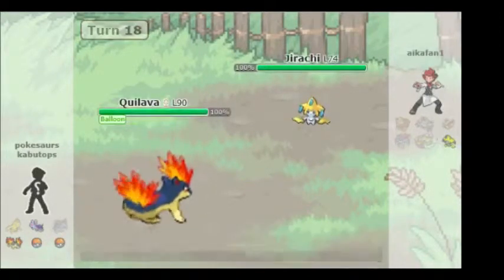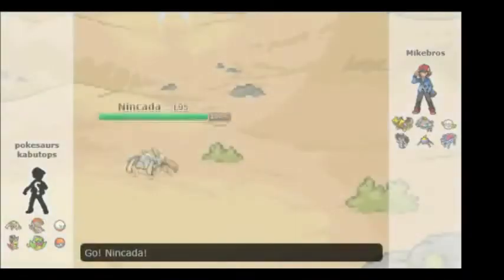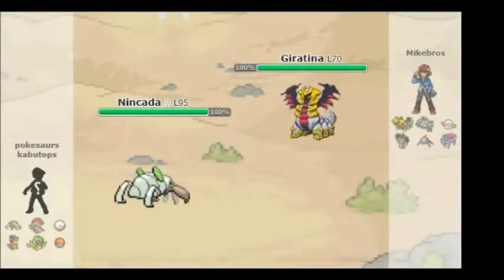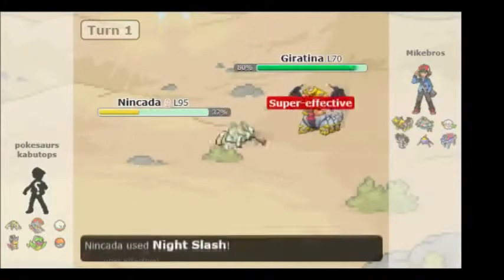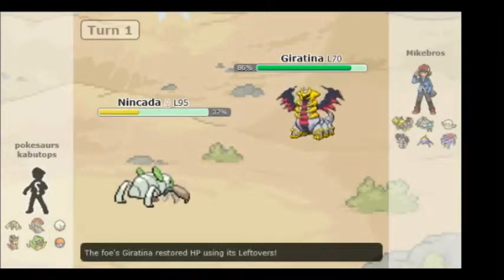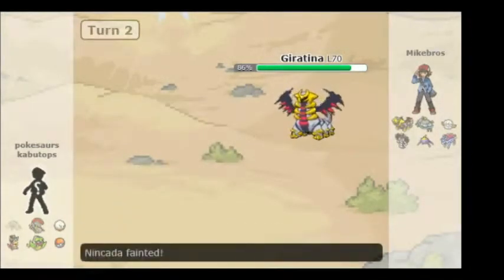I switch into Quilava to finish off this battle. Now moving to the next battle: Ninjask versus Giratina. This battle doesn't have any sound, so I can't properly record it. I used Night Slash — didn't do too much. He used Dragon Pulse, knocking out Ninjask. Ninjask wasn't that big of a deal though.